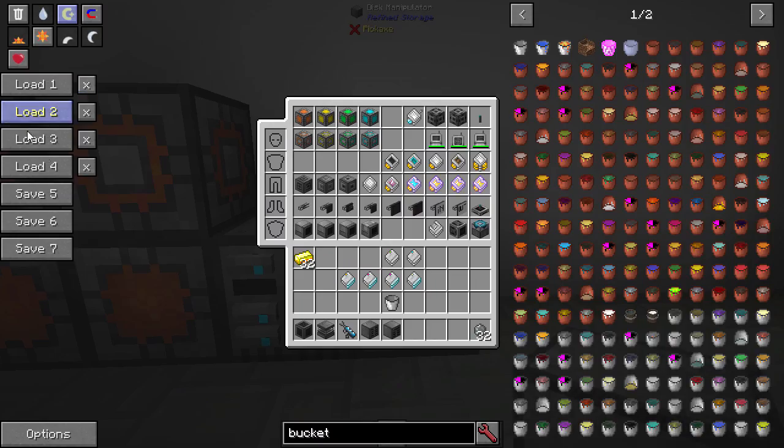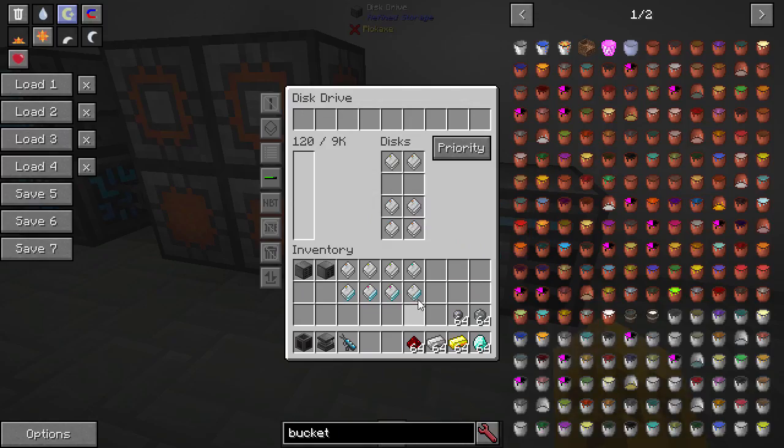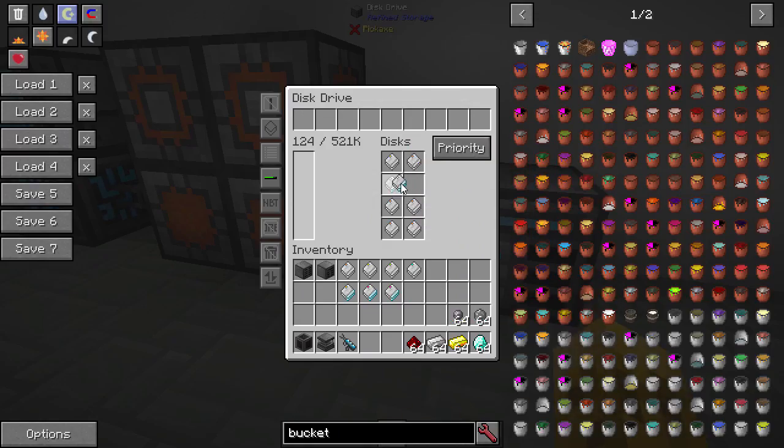You can also put fluid disks in there — so put like two 512 fluid disks in and that would store all your fluid.